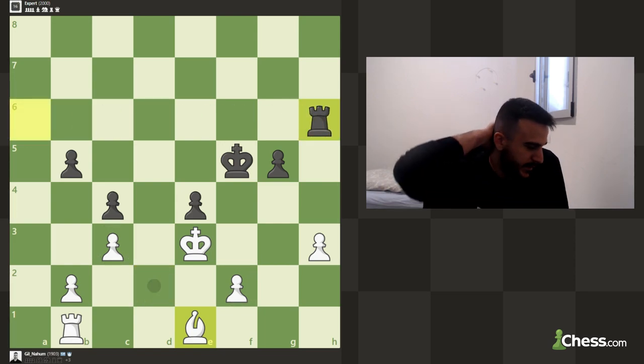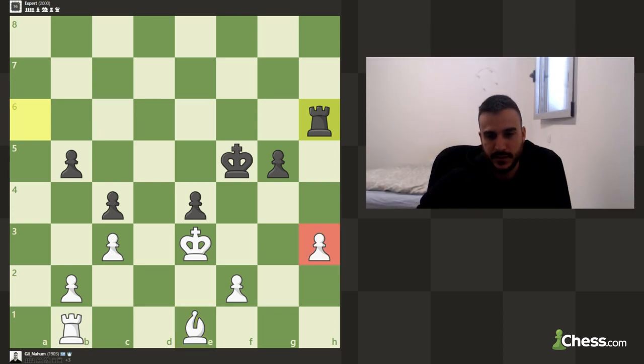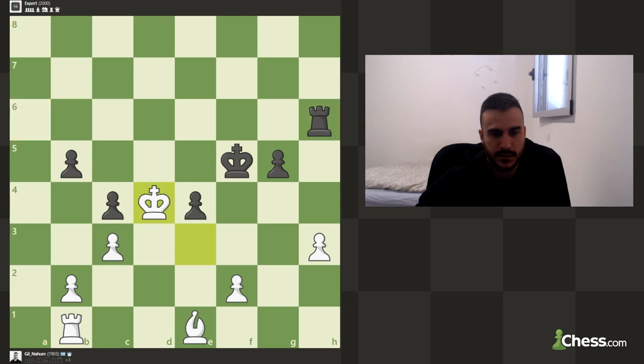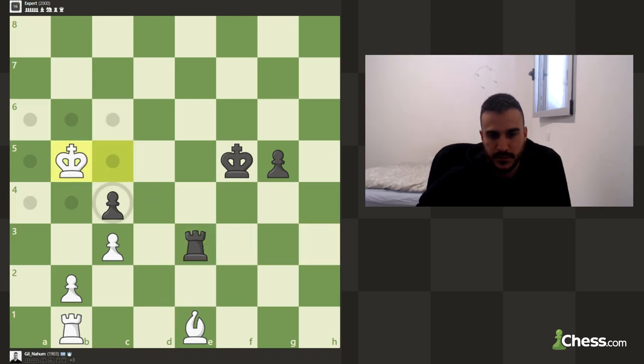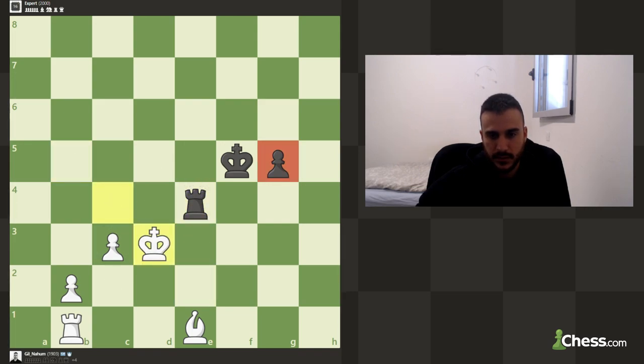I blundered the pawn — the bishop is blockading this pawn completely. Let's go d4 and try to take this pawn. Of course we take — it's still not over, but this bishop is completely blockading the pawn which is a shame. We are still winning, but yeah — now we try to block and promote his last pawn.